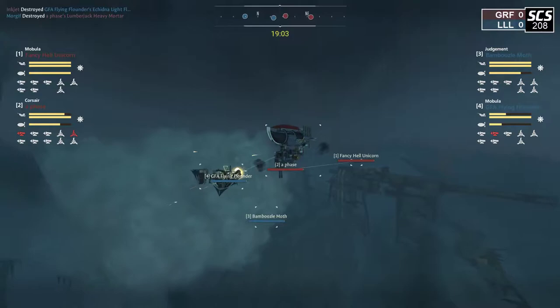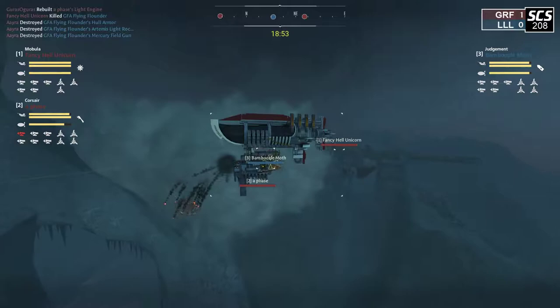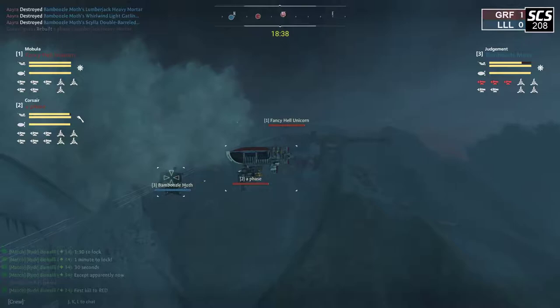Finally, the GFA Flying Flounder — a more traditional Mobula with Mercury Center, Dual Artemis, Light Flak, and Gatling Gun. Already Aphase is just using the tanky properties of the Corsair to close the distance on the Flying Flounder, and they're dead. Well, that's rough for Triple L — the Bamboozle Moth not proving much dissuasion for the Corsair to rush down their ally.